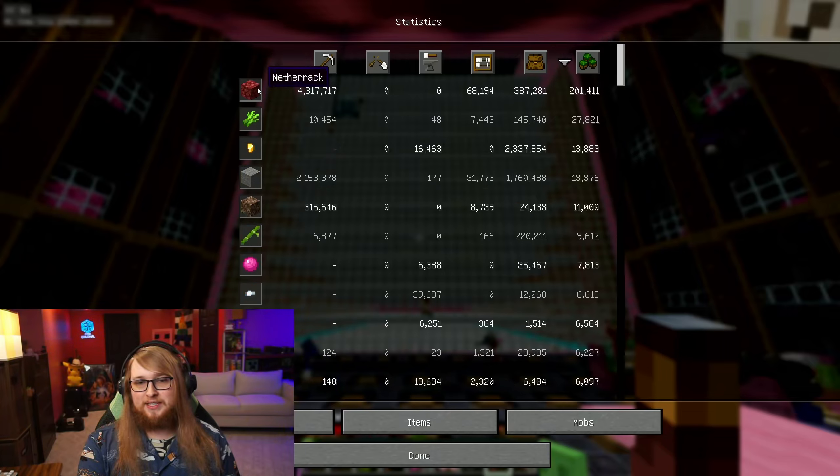Times dropped: netherrack at the top, sugarcane from the recent sugarcane farm redo, and gold nuggets. This stuff is great.